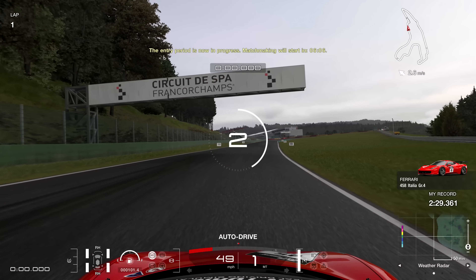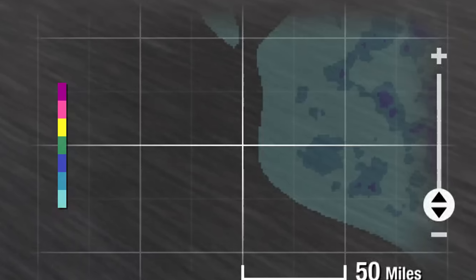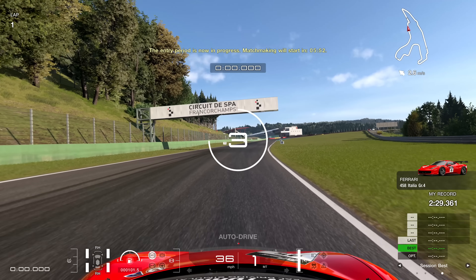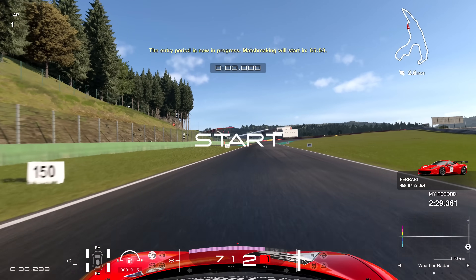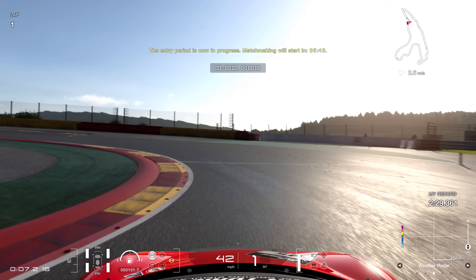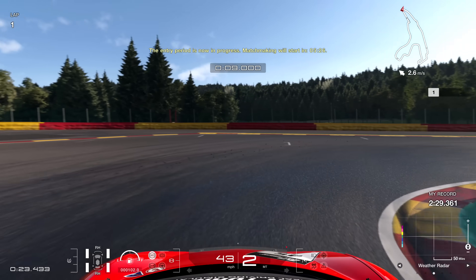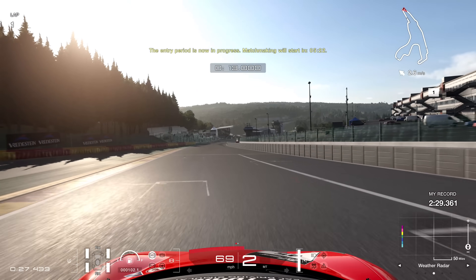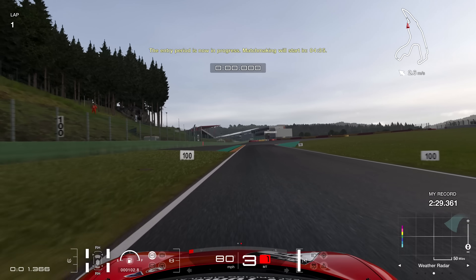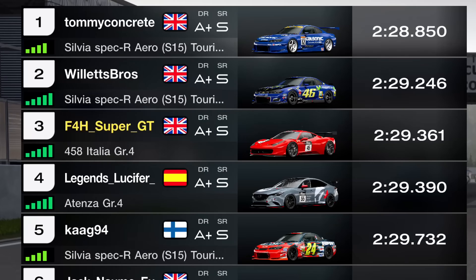We're going to jump into another qualifying session. This was really weird — this was the weather on this qualifying session. Now if you hit retry, you'll have exactly the same weather. But if you exit and then go back in, the weather will be completely different — now it is dry and sunny, and the conditions are not the same. So if you want to set a fast qualifying lap, you're going to have to keep exiting and retrying to get optimum conditions, which is quite a silly thing. We had the problem with wind speed once and they kind of levelled that out. But now we've got another issue where the weather is different depending on each turn you take to do qualifying.